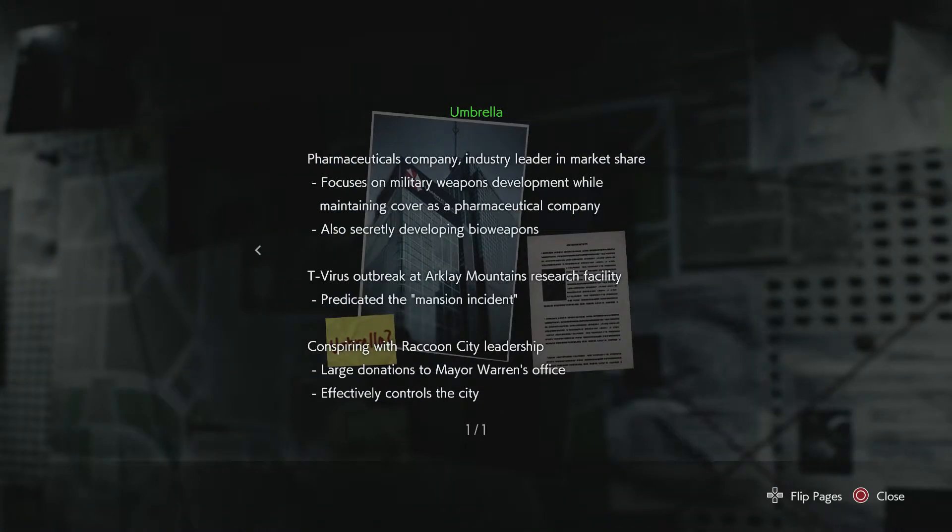Investigation notes. Umbrella Pharmaceutical Company — industry leader in market share. Focus on military weapons development while maintaining cover as a pharmaceutical company. Also secretly developing bioweapons. T-Virus outbreak at Arklay Mountains Research Facility predated the mansion incident. Conspiring with Raccoon City leadership — large donations to Mayor Warren's office. Effectively controls the city.